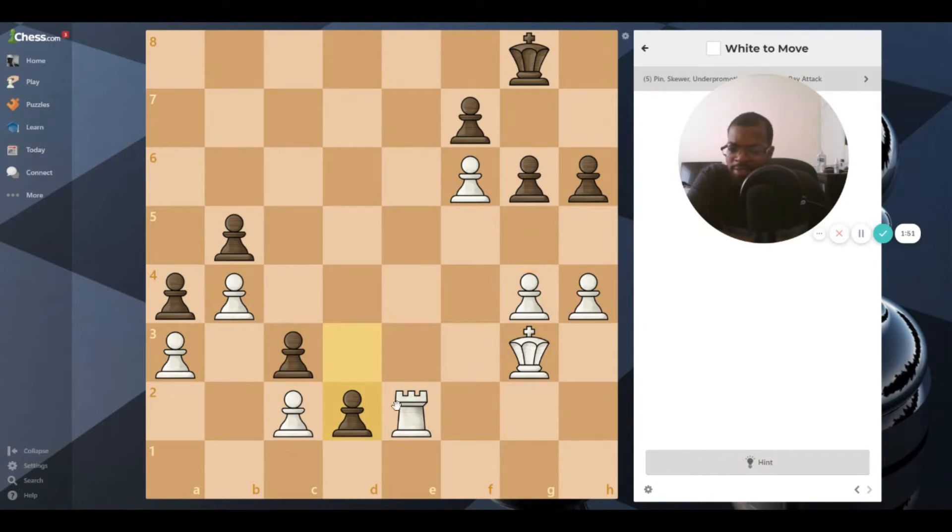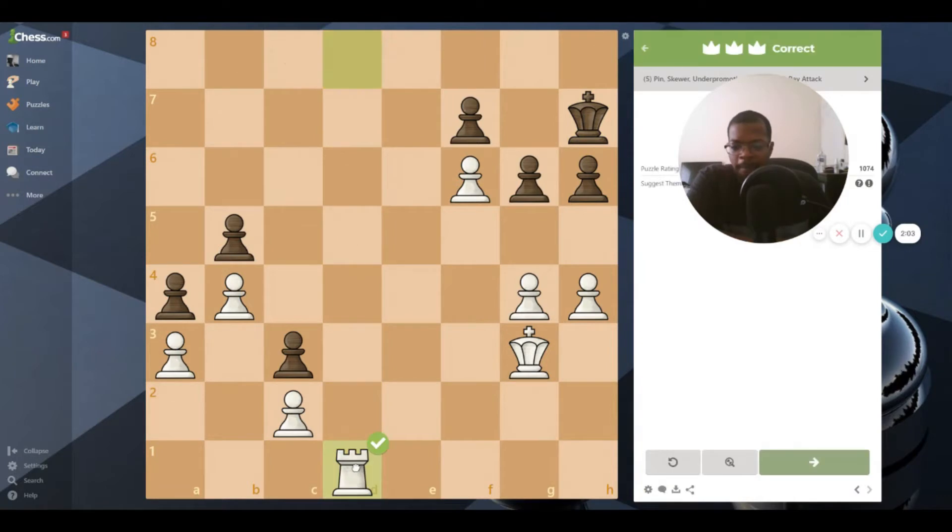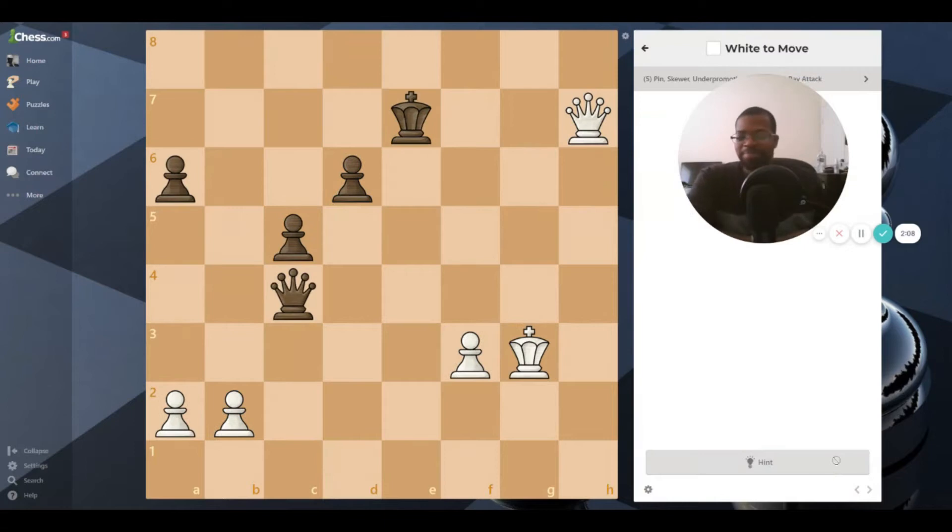You would move that rook right here because then that would track down this pawn. Let's try that and put the king in check - king's gonna move. Bam, money. All right, let's go to the next one.